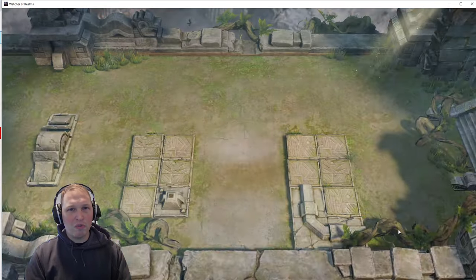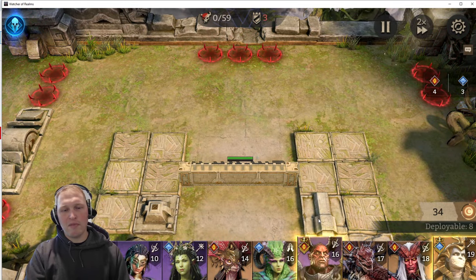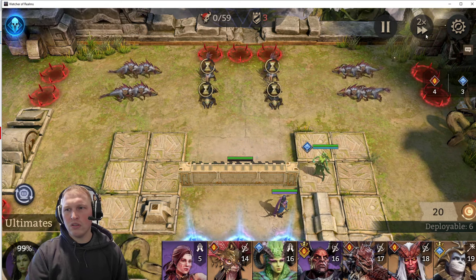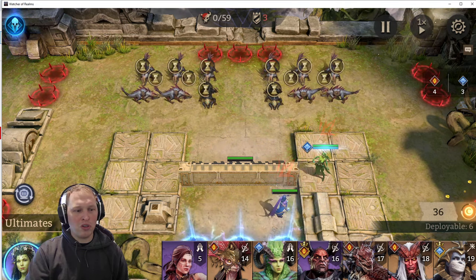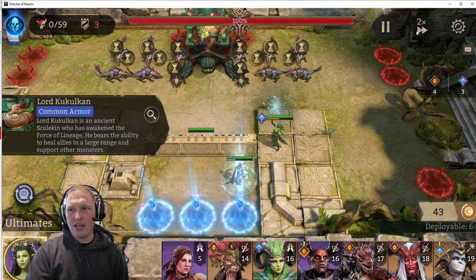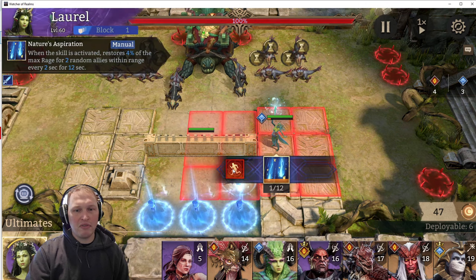Now there's some RNG here, so it might take us a couple times to get there, but we'll get there eventually. If this takes a long time I'll just speed up through this. Let's get her on the board and slow it down. 22, 34 — okay, so that was normal. That's the normal 12 cost we would normally get. Let's use Laurel to boost her rage. Let's slow it down so that we don't miss it if it happens.